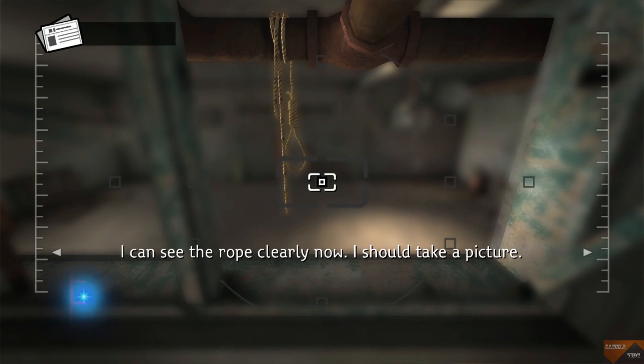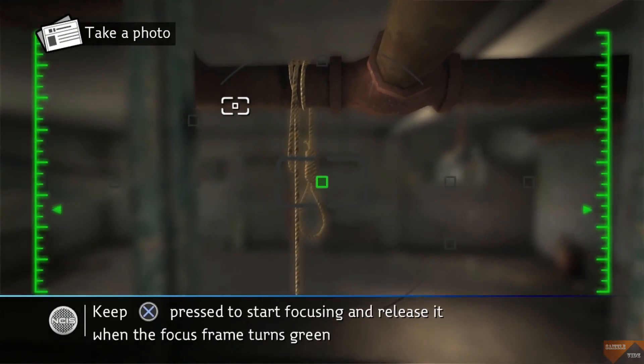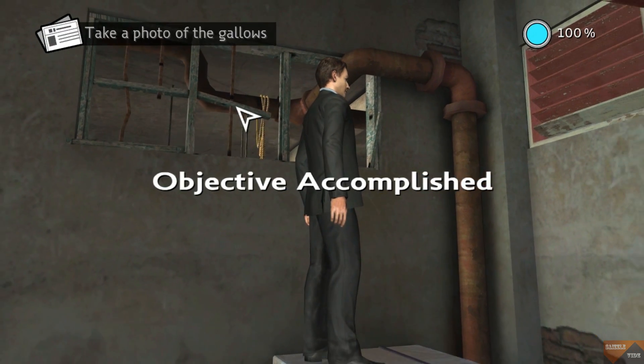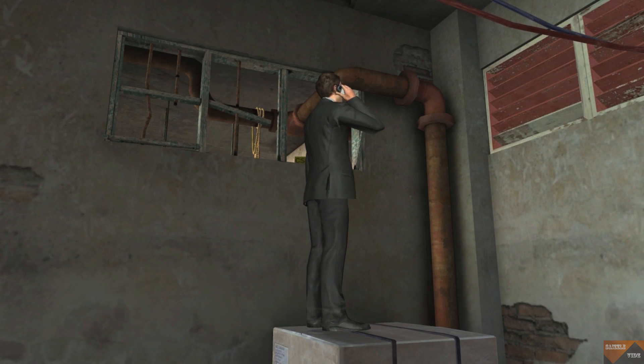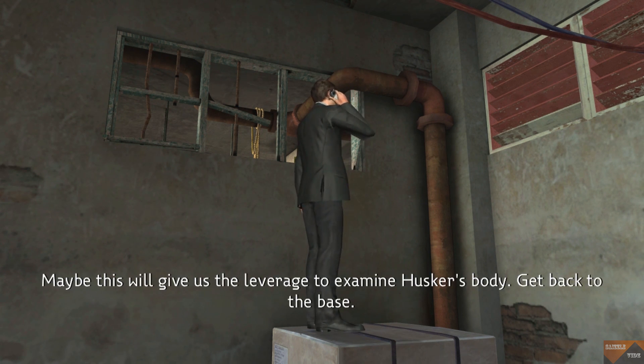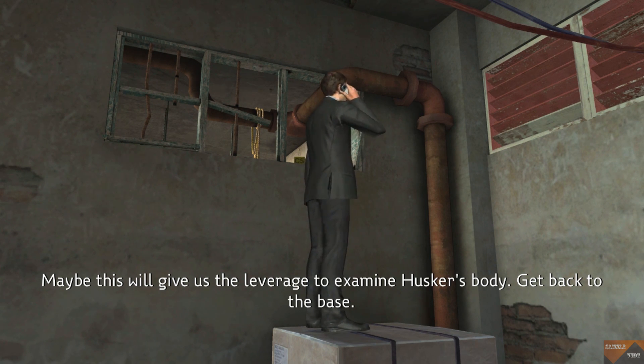I can see the rope clearly now — I should take a picture. Perfect. Boss, this place is straight out of a horror movie. Someone was torturing people here. Maybe this will give us the leverage to examine Husker's body. Get back to the base. All right.